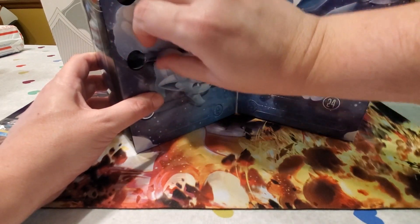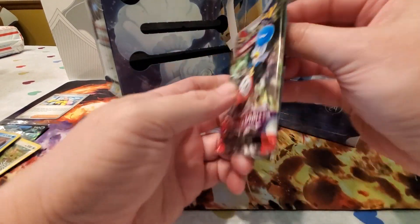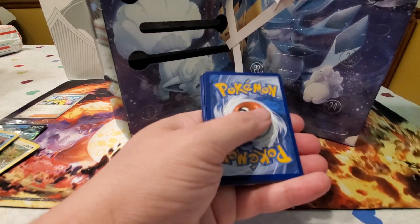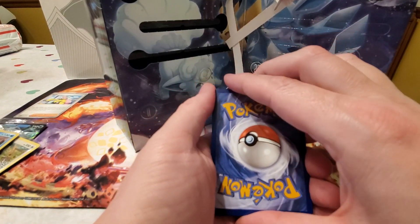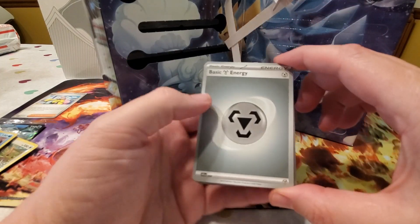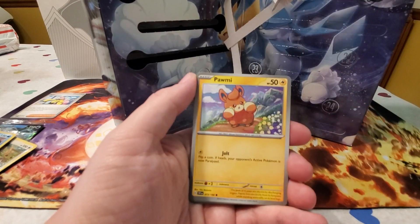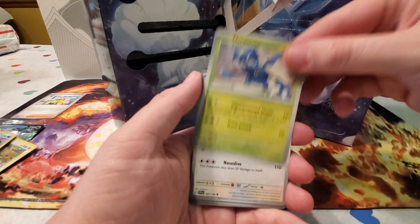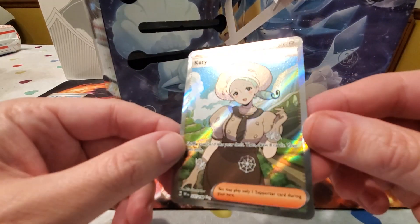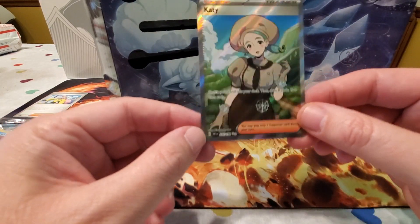Day nine is a regular Scarlet Violet base set pack. Sloney, what's your energy guess? Steel — nice, you got it! We got a Tandemaus, a Smoliv, a Palafin, a Kilowattrel, a Heracross, a Flamigo, a Reverse Holo Rocky Helmet, a Reverse Holo Sprigatito, and a full art Iono trainer card — that's pretty cool! She even has sort of a snowflake-like lace pattern.